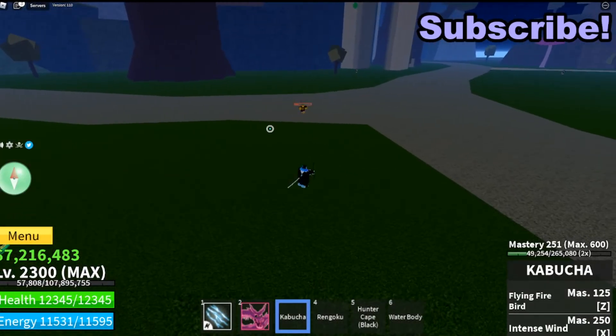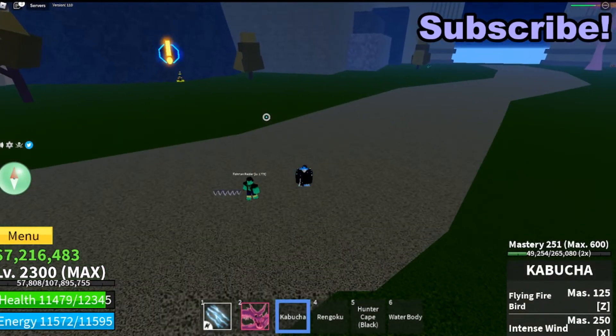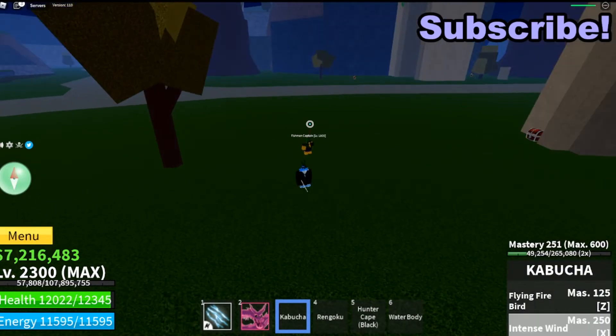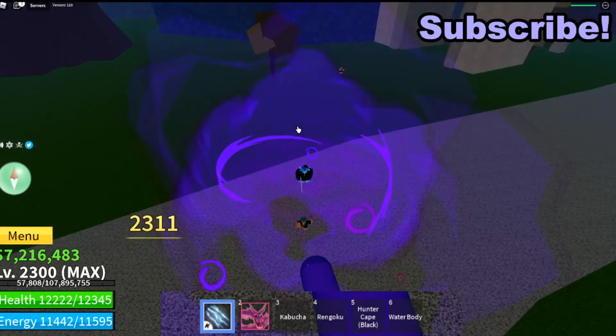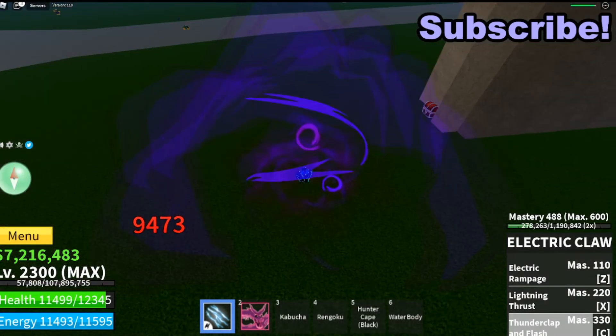You can also use intense wind, Venom fog — super easy to harass with. There are so many easy combos like this. I totally recommend it.